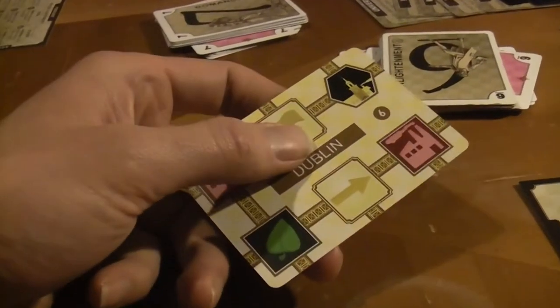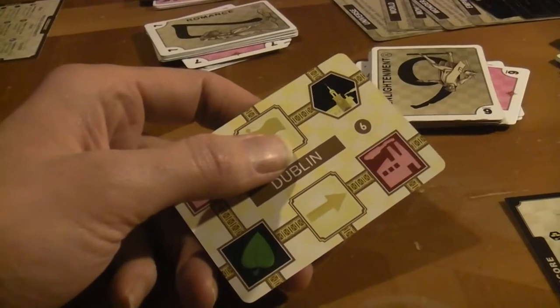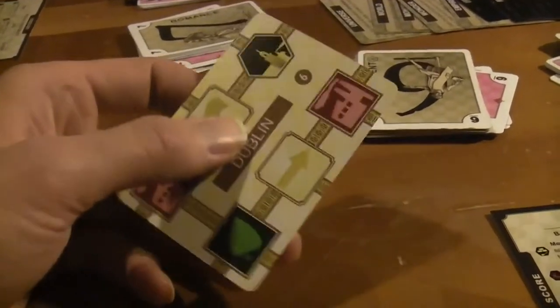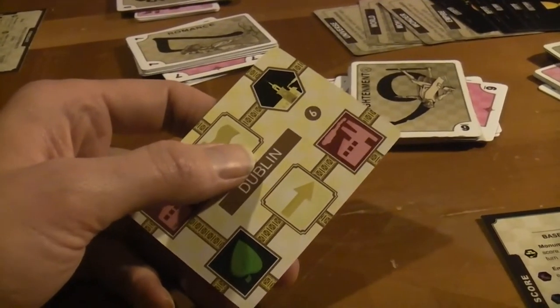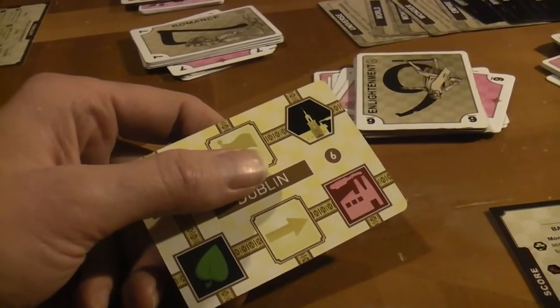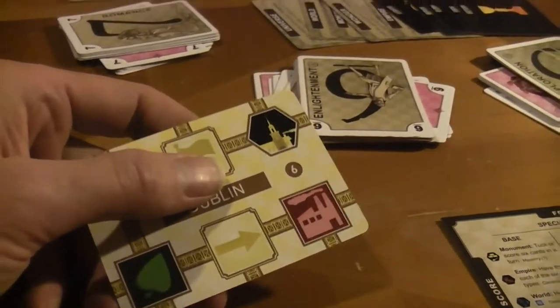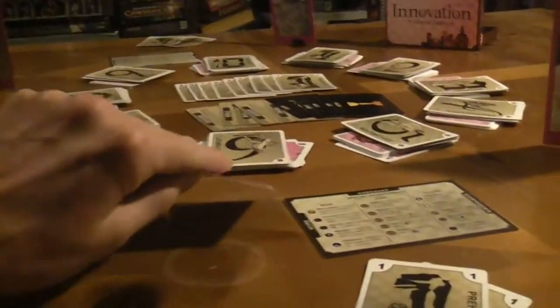Cities are a lot more icons or special activities you get when you meld a card. How you get Cities cards is if you meld a new color — that's another way they make melding more fun — or if you splay a color a certain direction. You also can't have any Cities in your hand. It's a much simpler expansion than Artifacts of History, and it's enjoyable. Let's play.